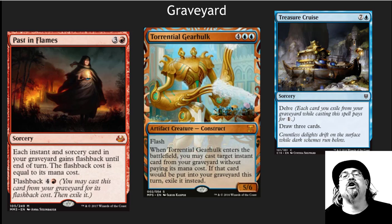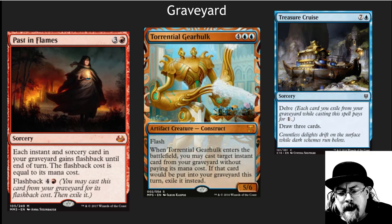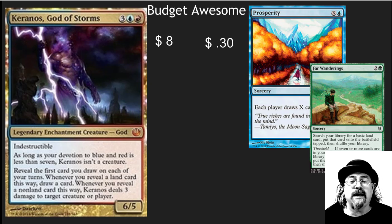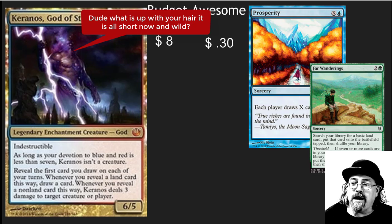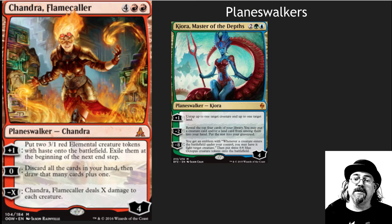Passed in Flames is so good — better than Yawgmoth's Will in commander, especially on the casual side, but even competitive. There are some awesome budget options in here. Prosperity is currently about eight dollars — how did such a good card get down to eight dollars? It's a great competitive modern card and awesome EDH card. Far Wanderings is also really good — super cheap, pick those up.